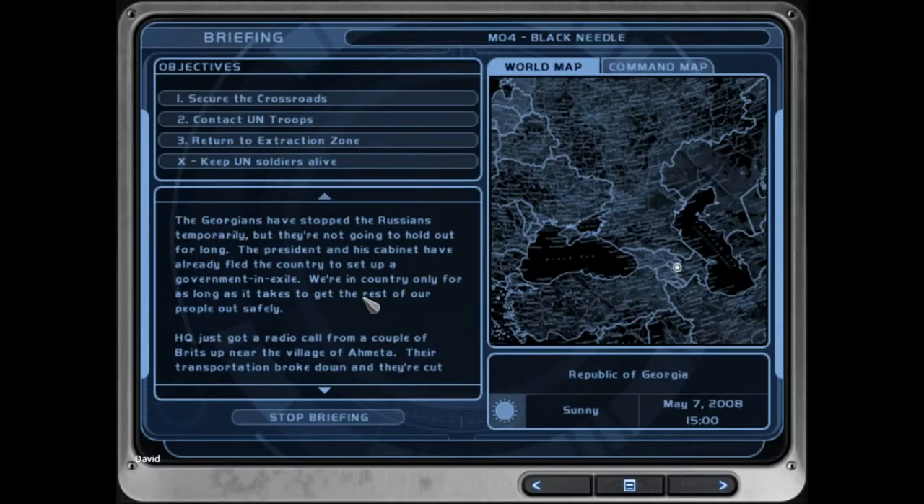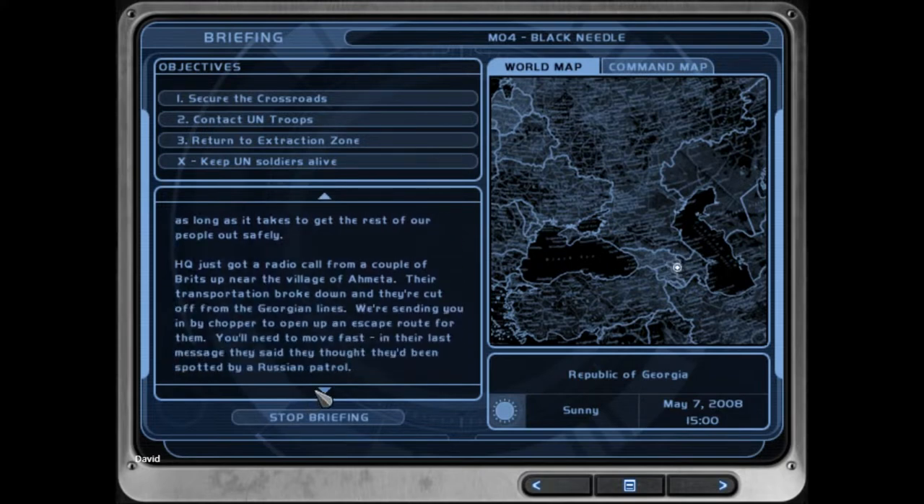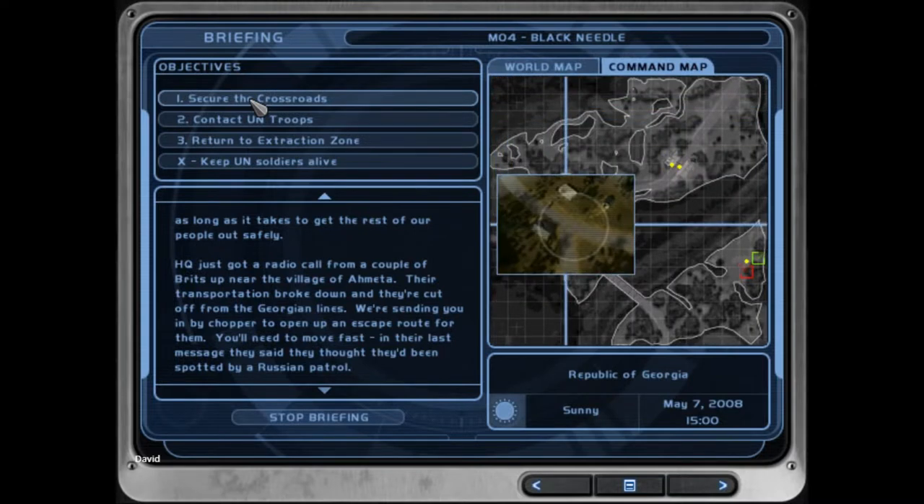The Georgians have stopped the Russians temporarily, but they're not going to hold out for long. The President and his cabinet have already fled the country to set up a government in exile. We're in country only for as long as it takes to get the rest of our people out safely. HQ just got a radio call from a couple of Brits up near the village of Ameda. Their transportation broke down and they're cut off from the Georgian lines. We're sending you in by chopper to open up an escape route for them. You'll need to move fast — in their last message they said they thought they'd been spotted by a Russian patrol.